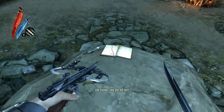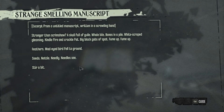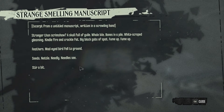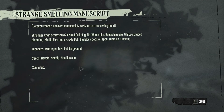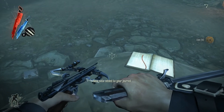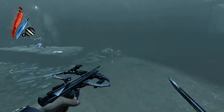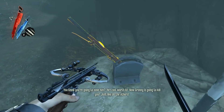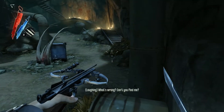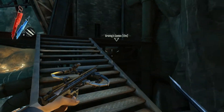Burn the cameo and you kill her. Can't kill me. So she's a ghost. Great. A skull full of guile, whale bile, bones in a pile, white scraped gleaming, night kindled fire and crackle fat, big black gobs of spat, feathers mad-eyed bird fell to ground. Strange smelling manuscript — because we sniff what we read. Finally something interesting to do. I don't know what a cameo is — to me a cameo is when somebody goes in a movie for just a few seconds. How the hell am I supposed to know what the ye olde meaning of cameo is? I'm guessing it's a portrait. I don't even know if he said where it was, but I guess I gotta find it. So this is like a totally optional quest or something.